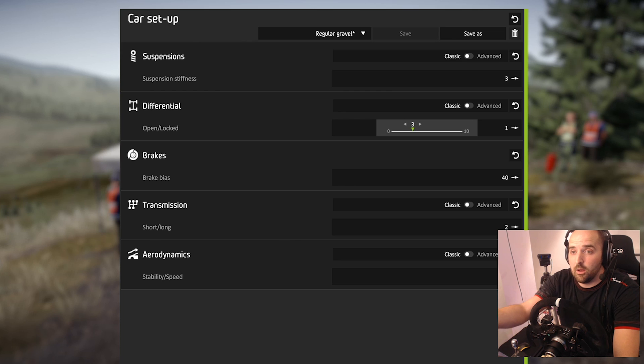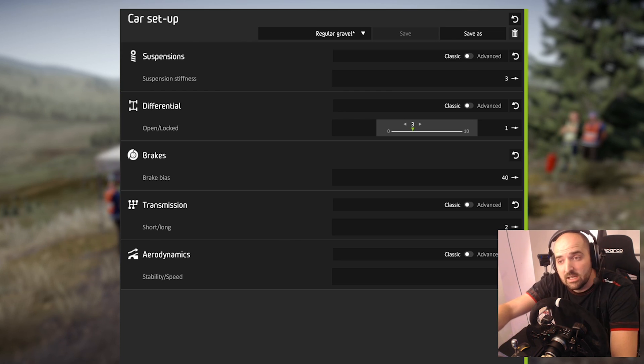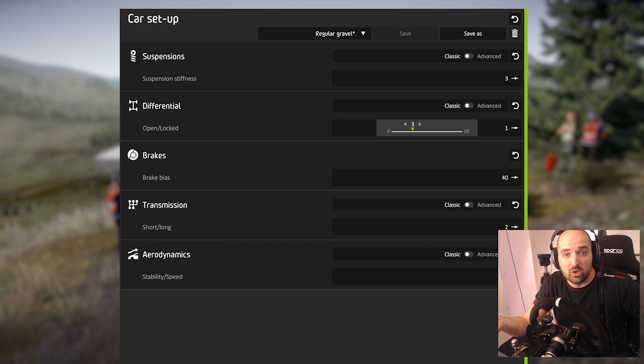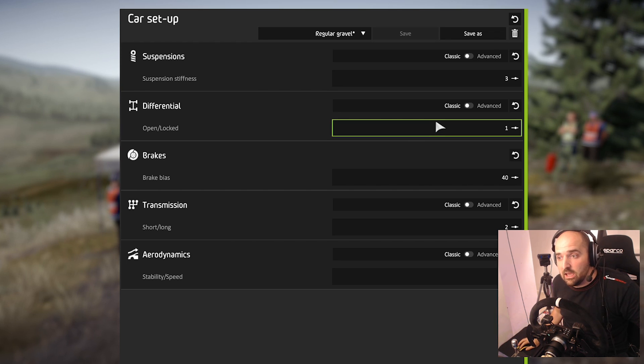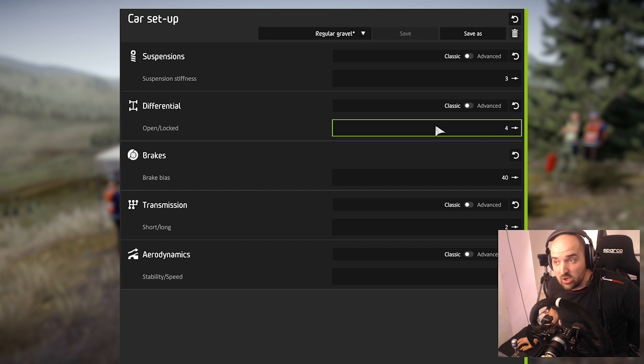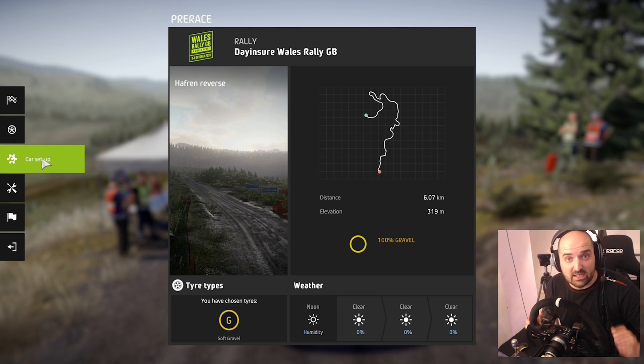WRC 8 gives you all the setup options that you'd need to change the car to handle how you want it to — whether that's faster, or slower because you're just doing random things and making the game worse for yourself, which is what I typically do. The setup changes do genuinely have a big effect on the resultant handling in the game, which is normally a really good sign.